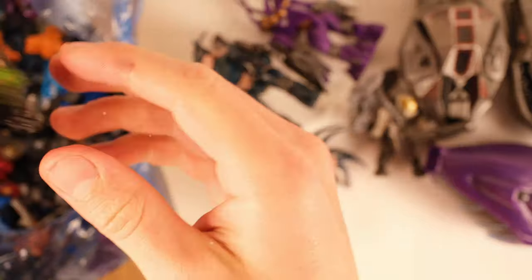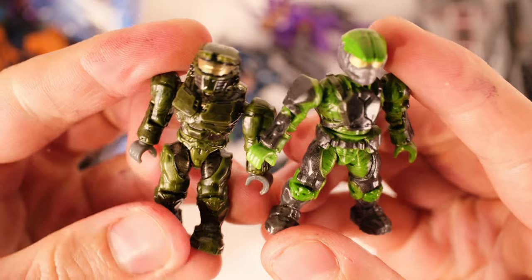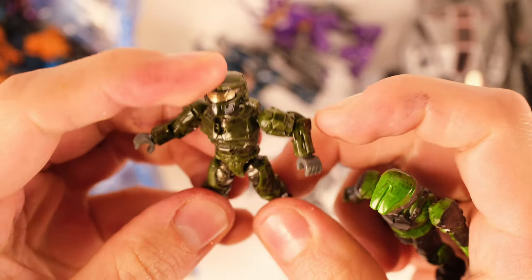Here we've got a basic Marine — two of the original molds. The only first two UNSC molds were the Spartan and the Marine. With the Covenant, we had the Elite, Grunt, and Hunter — the Brute came later.